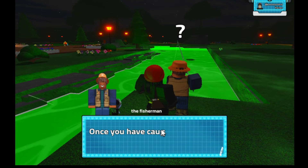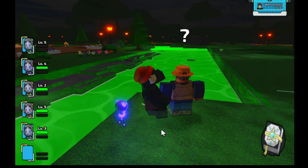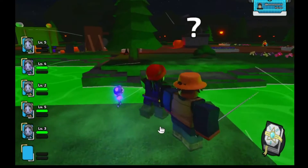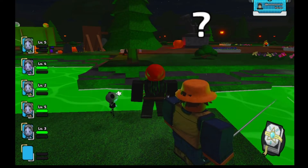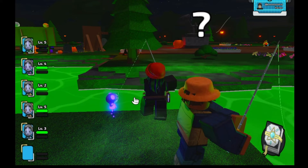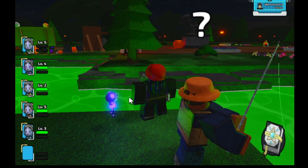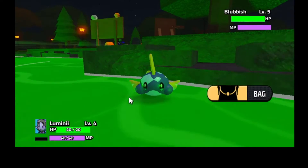Basically you have to talk to this fisherman right here and he will tell you to catch three fish. To fish in the water, you click on the water right here, throw your rod, then tug it and pull it — and you can have a chance to get it like this.